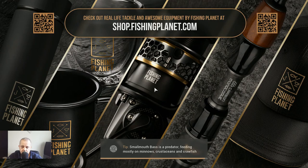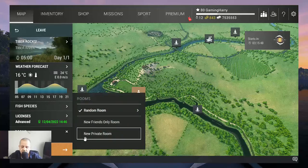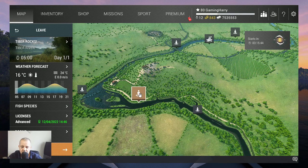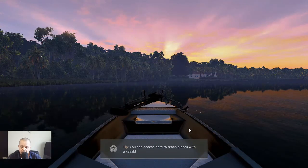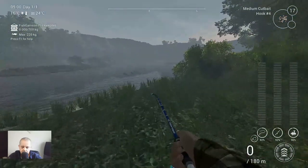We're almost there. Here we are — we have to take a private room. We are going here, this is Tiber Rocks, and then we go for a small walk. It's not a crazy long walk; I just like the spot.